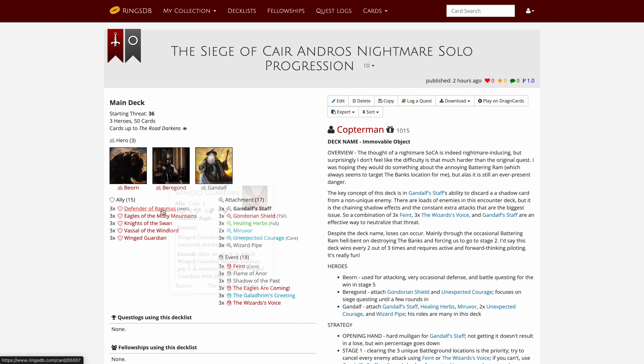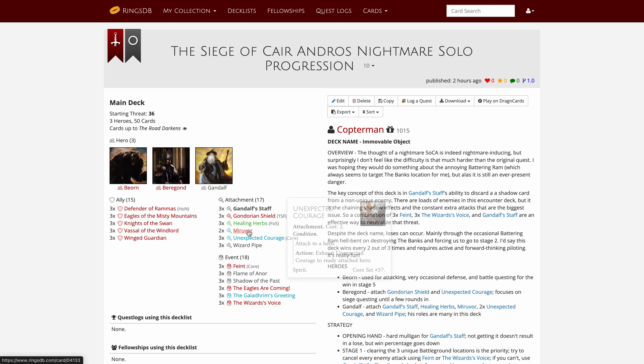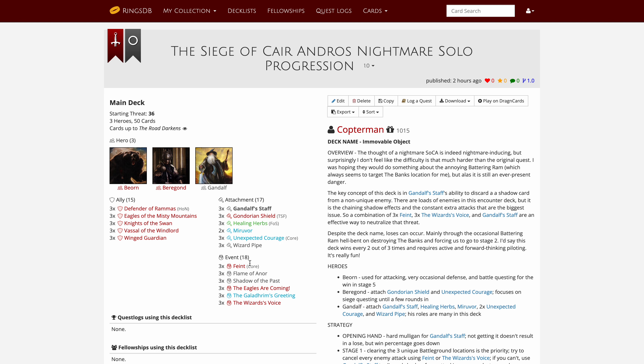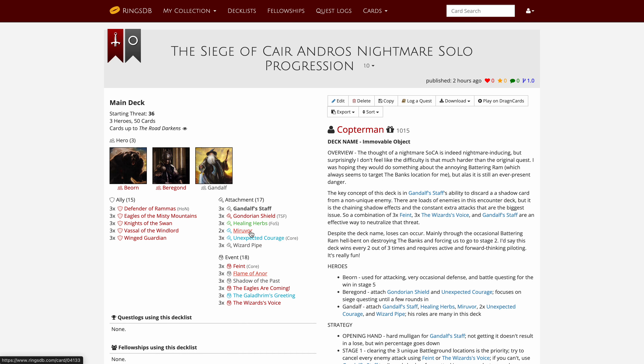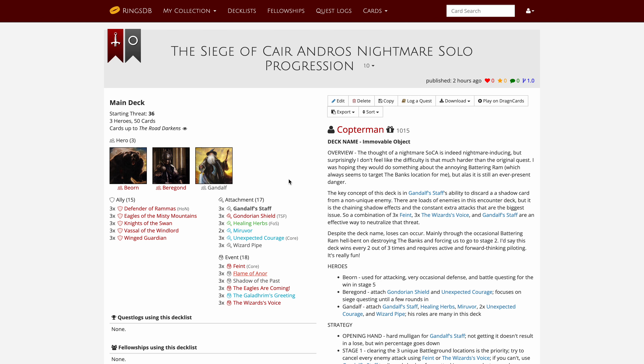There are a few new cards. We've never used Healing Herbs before — it's from Foundations of Stone and gives us a way to heal Gandalf if Master's Malice damages him. We have readying effects similar to when we used Gandalf with Breaking of the Fellowship. We've seen Miruvor once before with Gandalf. Flame of Honor is new — a neutral event from the Road Darkens that allows an Istari to ready. You discard a card off the top of your deck, and the Istari gets plus X attack where X is that card's cost. It's a one-time readying effect that goes to the victory display, but really useful since we need readying.